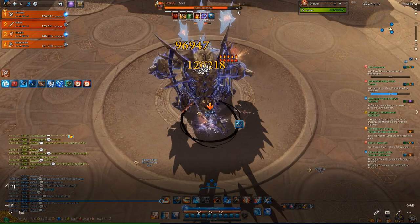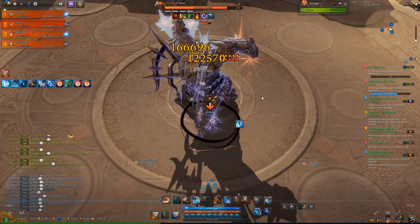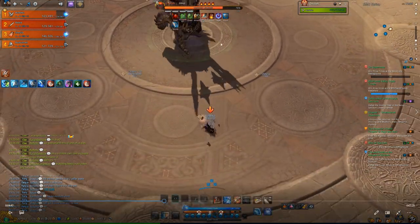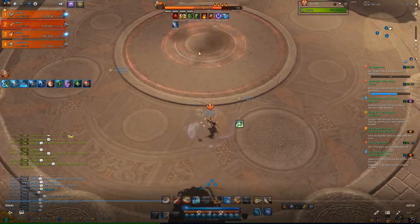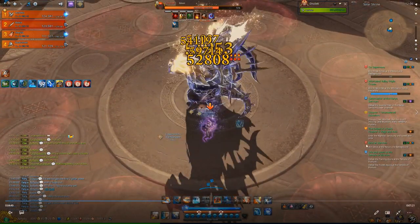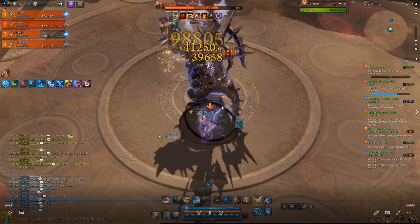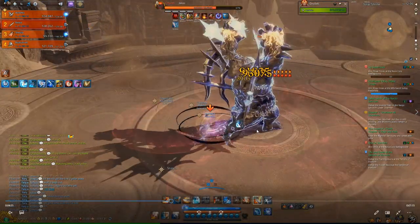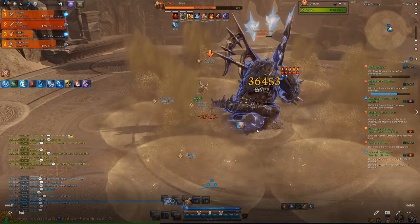The first boss's mechanic starts when his health reaches 80 percent. Right after he finishes his normal attack, he will jump to the middle and release a shockwave. This looks like a glitch to me — that wave came way after his jump. I personally think it's supposed to come right as he lands, but it seems like the wave comes at random times.